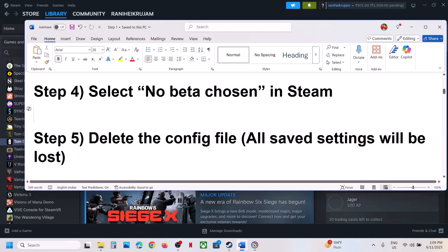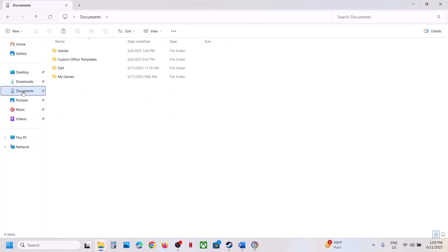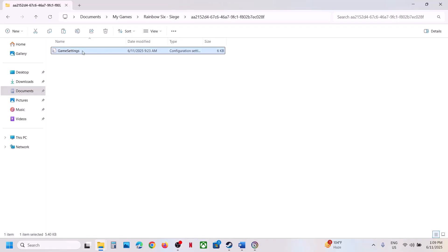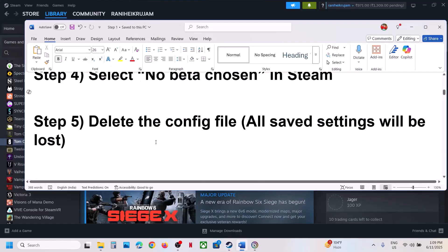The next step is to delete the config file, but note that all saved settings will be lost. To delete it, open File Explorer, go to Documents, open My Games, open Rainbow Six, and open the folder. If you see a Game Settings file, right-click and delete it, then launch the game and check.